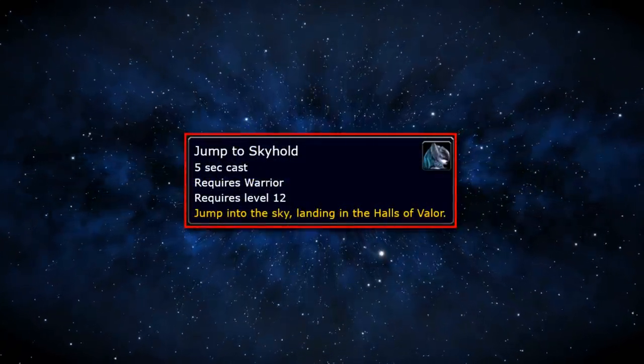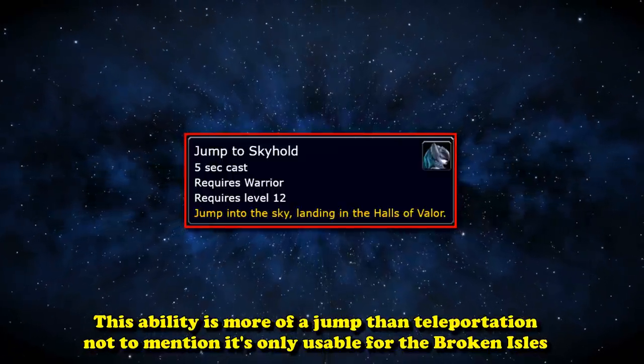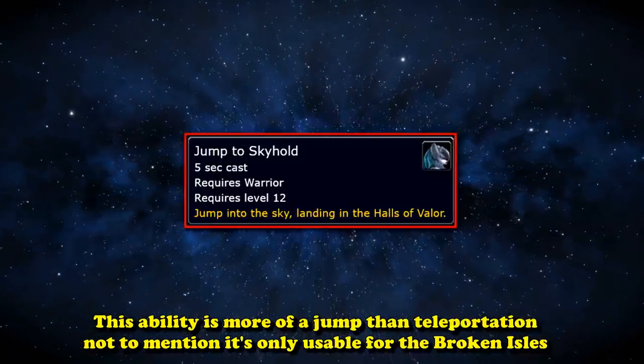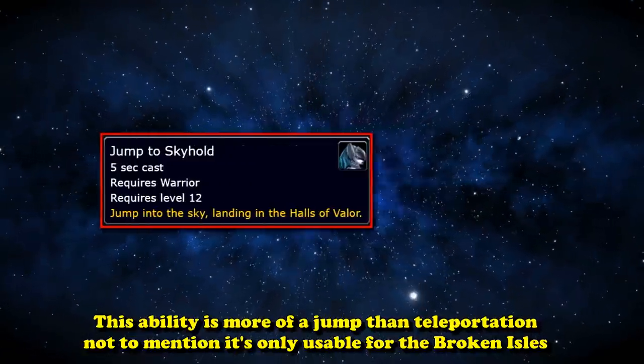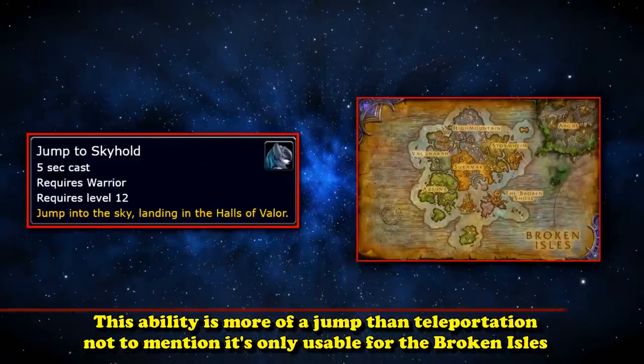Jump to Skyhold is number 10 on this list for a handful of reasons. Technically, Jump to Skyhold is not a teleport, rather a jump, even though upon ascending, the load screen is instantaneous. Additionally, Jump to Skyhold is only useful for traveling in the Broken Isles and is not applicable to any other continent, world, or plane, which is a heavy drawback.